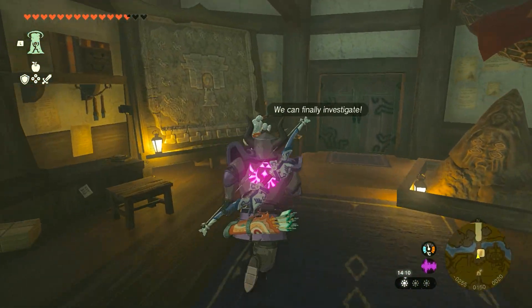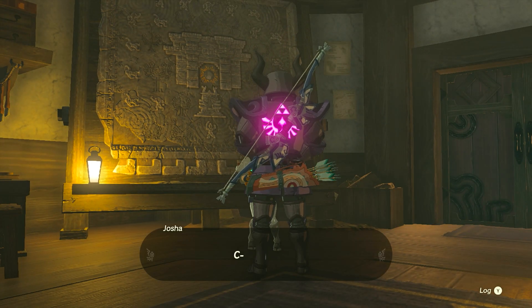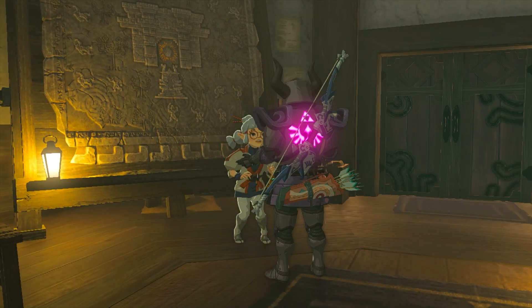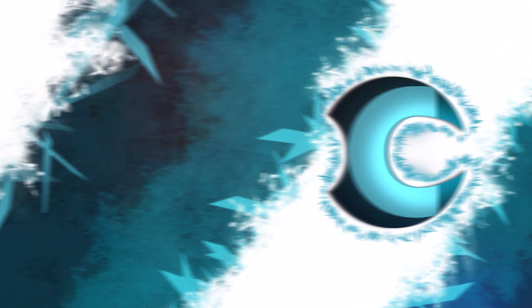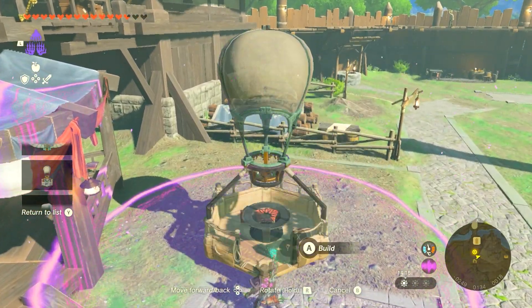You will need the auto build ability first, and then you're going to return to Lookout Landing and speak to Joshua. This will start some text and everything. I'll let you experience the story yourself though.